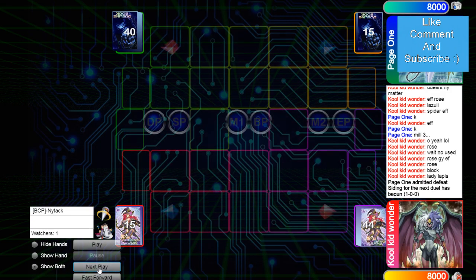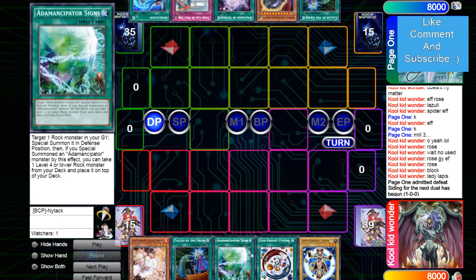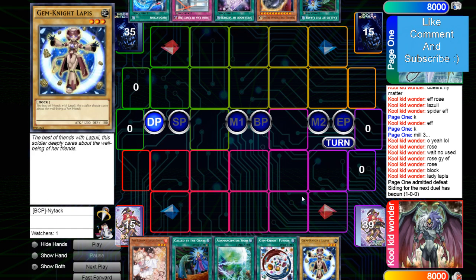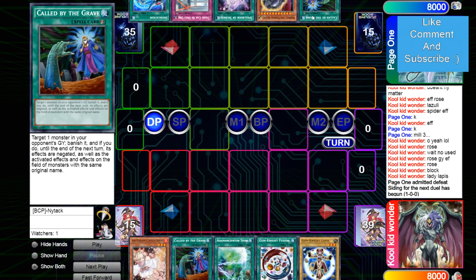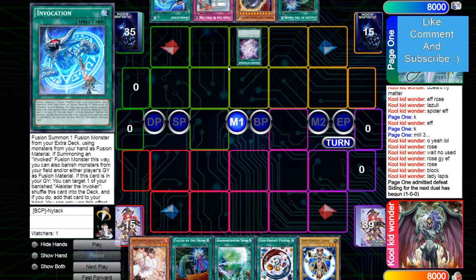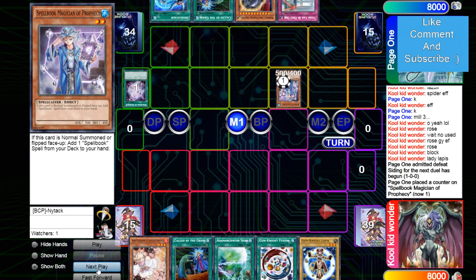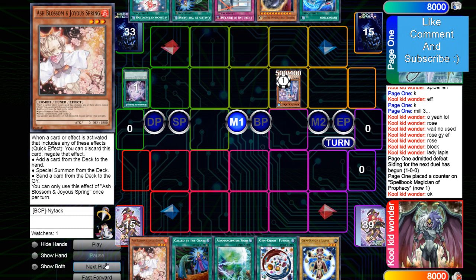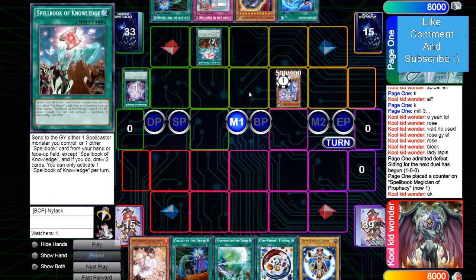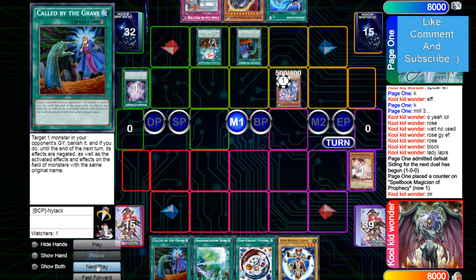Game two — Page One's going to go first. Opening hand is Ash, Called By, Signs, Gem Knight Fusion, Lapis. Yeah, this doesn't look good. His opponent has Called By, Nibiru, Secrets, There Can Only Be One, and Invocation. So Secrets adds Blue Boy, Blue Boy gets Knowledge, Knowledge is going to get Ashed — I would Ash Knowledge at least, because this just turns Blue Boy into like two hand traps. He's going to Called By it.